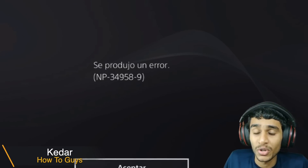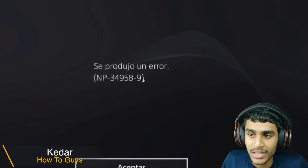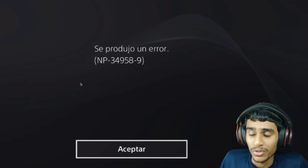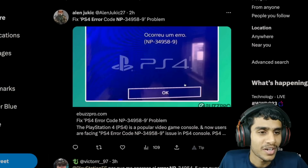What's going on guys, this is Kedar here. Are you encountering PS4 error code NP-34958-9? Well today in this video we have the exact fix and workarounds for this error so you can fix it on your PlayStation 4. Without further ado, let me show you the exact step-by-step process.